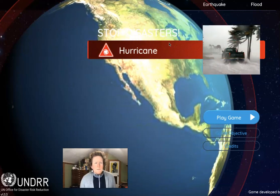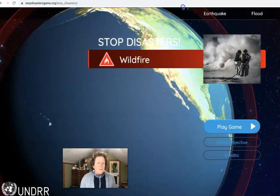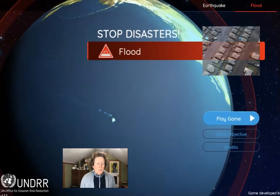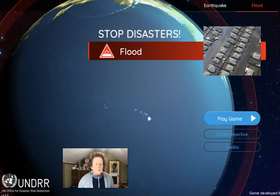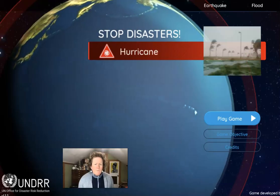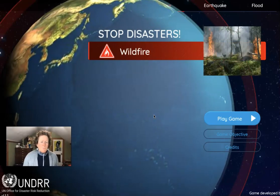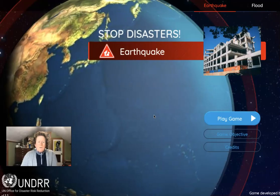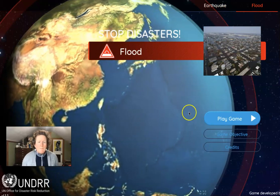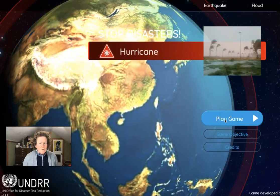Hello students, this is a game called Stop Disasters. It's at stopDisastersgame.org/stop_disasters. It's a game designed by the United Nations Office for Disaster Risk Reduction, which is trying to help communities around the world reduce the harm caused by natural disasters through planning, community education, and building in different ways and in different places — trying to make the world safer from disasters.